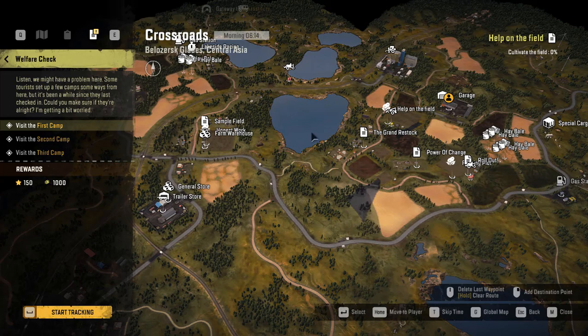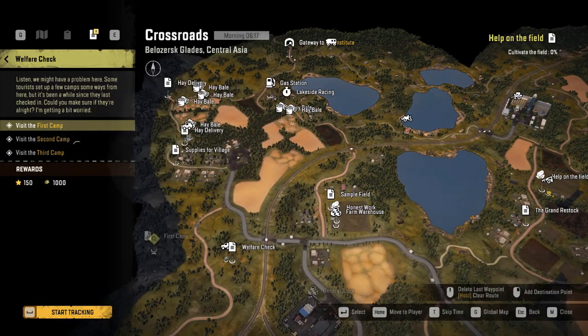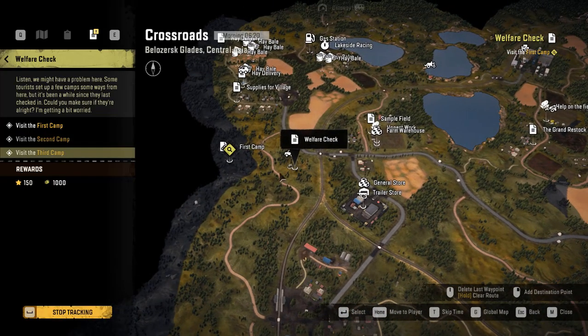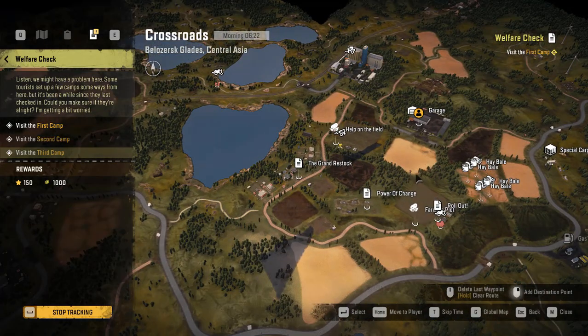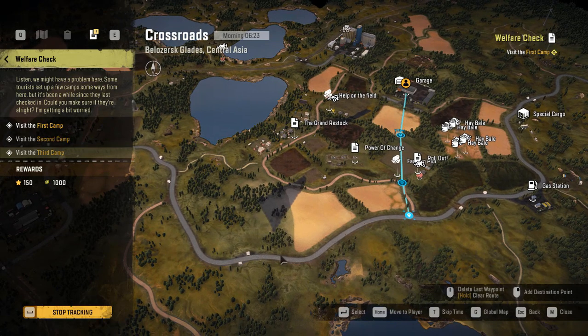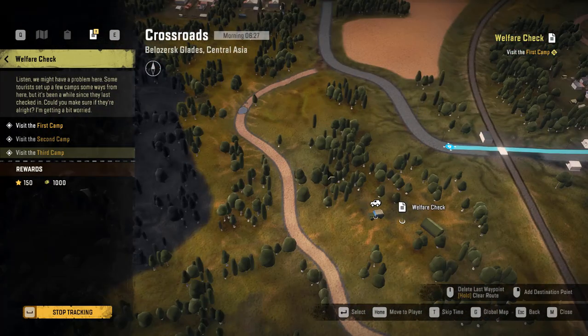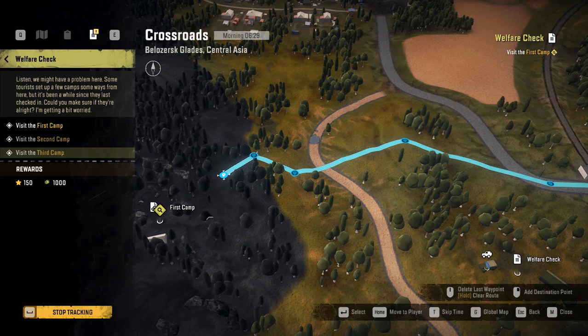Hello guys, welcome back to the channel and welcome back to Snowrunner. We are here in Crossroads in Asia. The task I want to take is to visit the first camp, second camp, and third camp, which are located here, here, and there respectively. We start by getting out from the garage to exactly where they are.